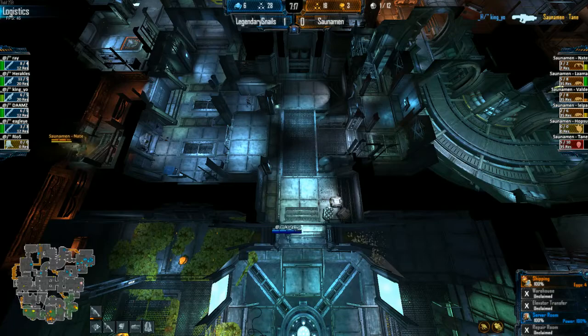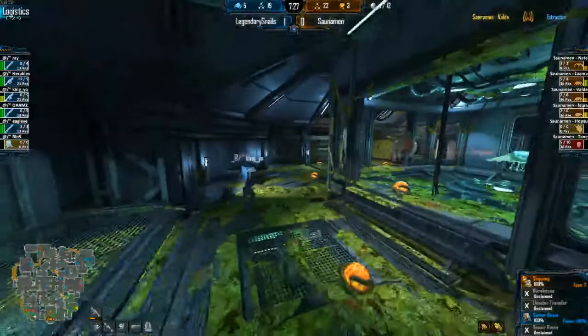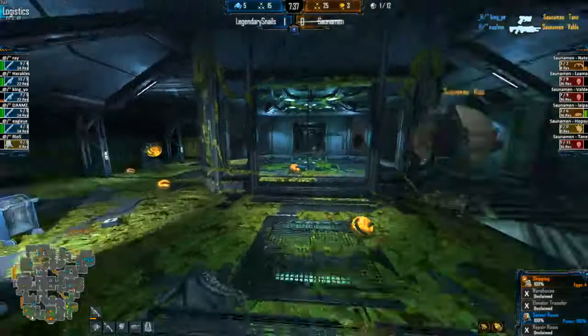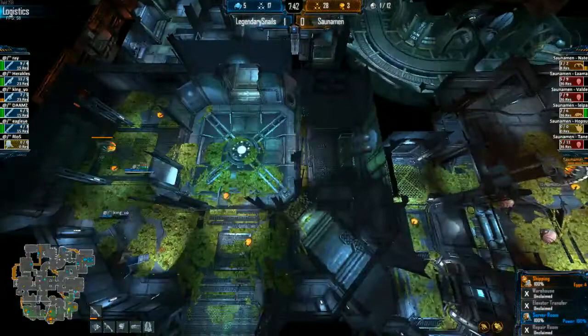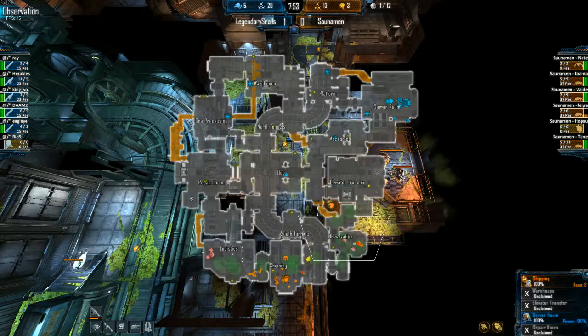King Yeo in logistics was hiding in the corner waiting for people to come through that doorway — almost got Nate, but tagged the Skulk as well. Putting a lot of damage in there, and the Drifter will die. I feel Sonoman needs to do something unconventional here — could have dropped a Gorge tunnel in repair or ore processing. Shipping is just really hard to play — you have to play it really specifically, otherwise you'll get trapped in like it is right now.